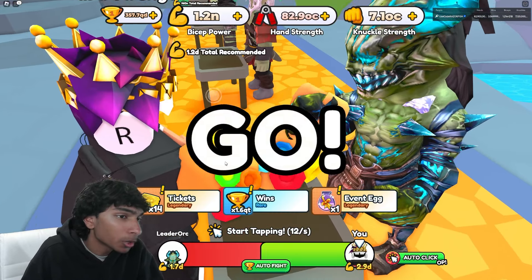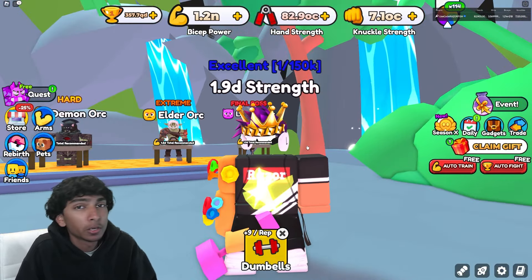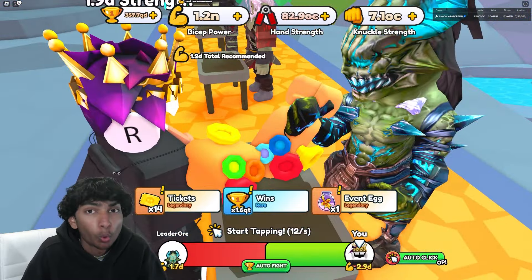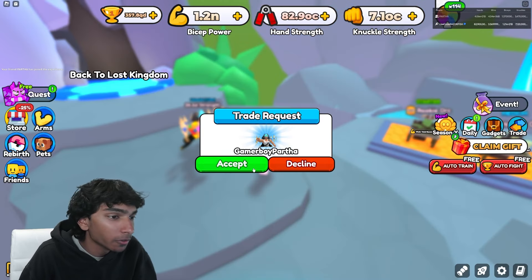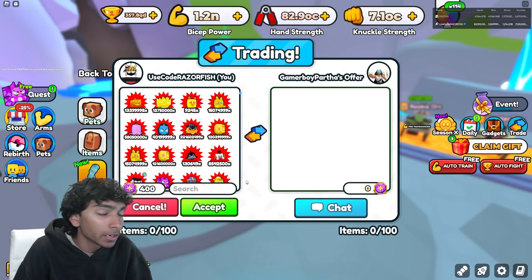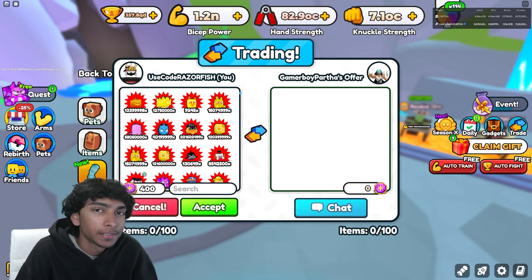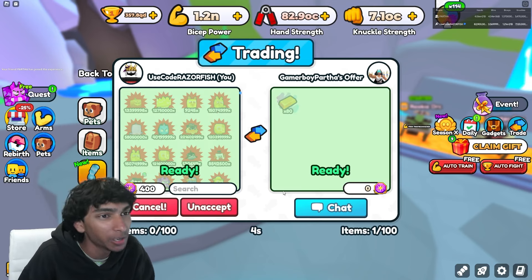The person I'm buying from is selling gold for five tokens each, which is a great deal since others told me it goes for 10. He just said five tokens each, so I went with it. For 80 gold that's going to cost me 400 tokens, which honestly isn't that bad. I'm going to trade him and give him his 400 tokens — five tokens for one bar of gold is a pretty good deal especially for how hard it is to get.